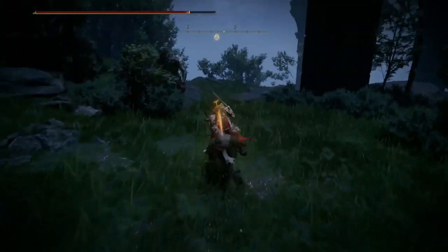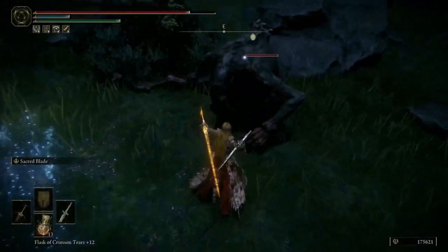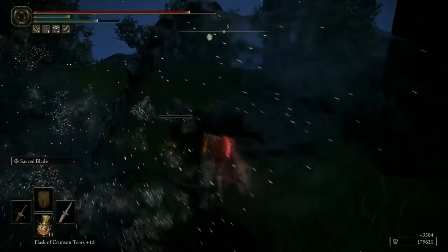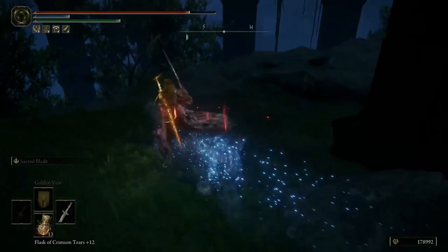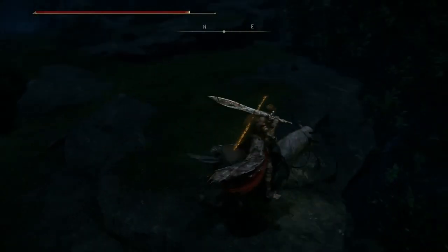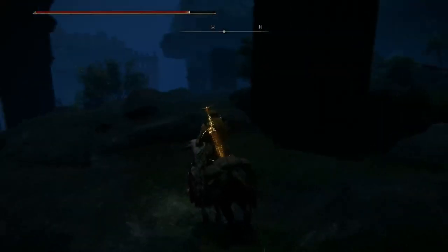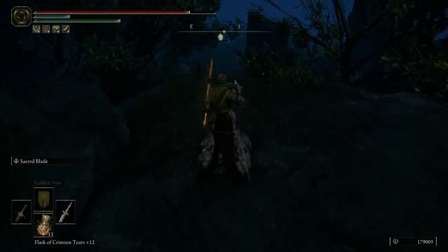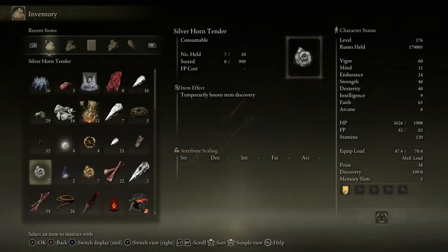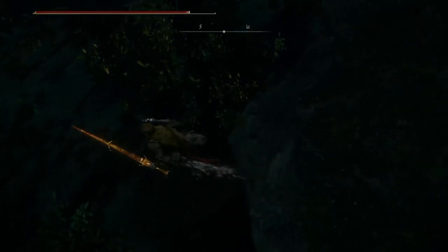It is outside but it's a different outside. Hello blood thing — strong blood thing. Can I jump down there? Well, if I jump down there there's no going back because I have no idea where I'm supposed to be exploring. It looks like I can jump down there.